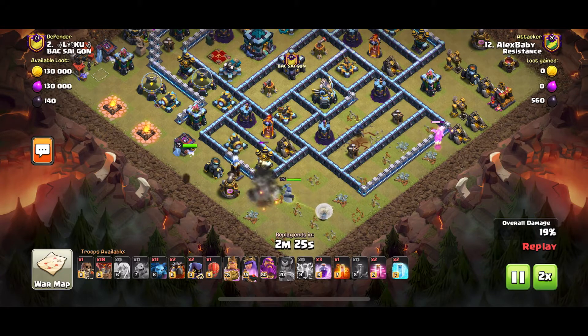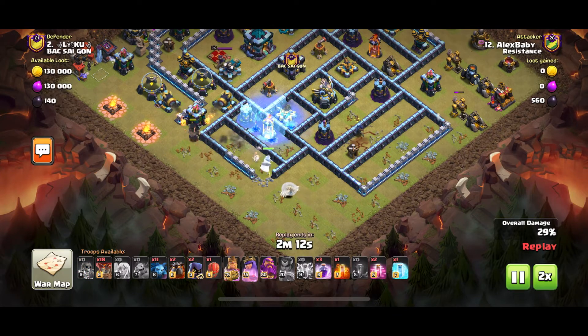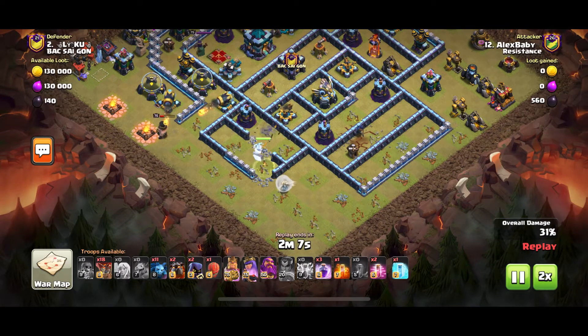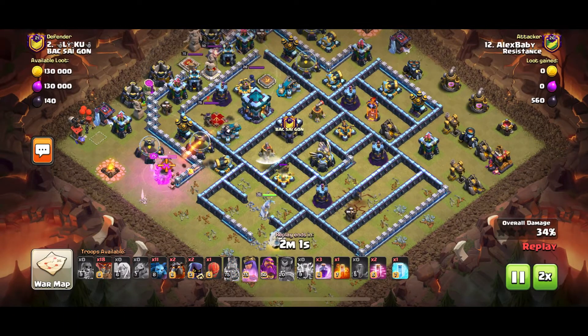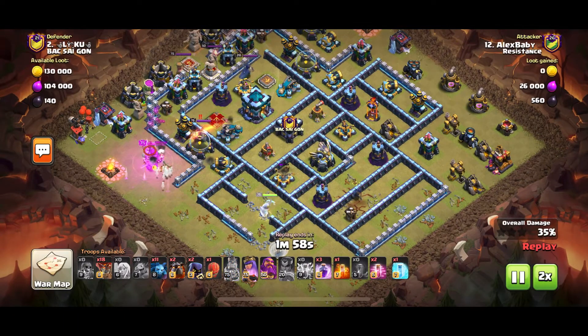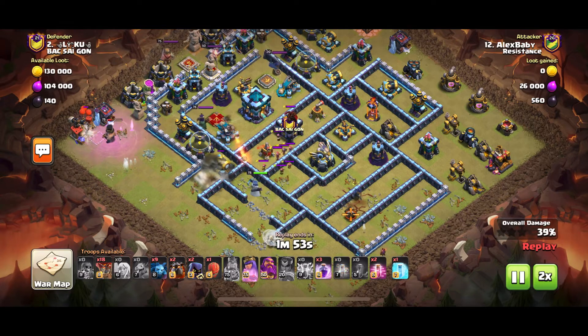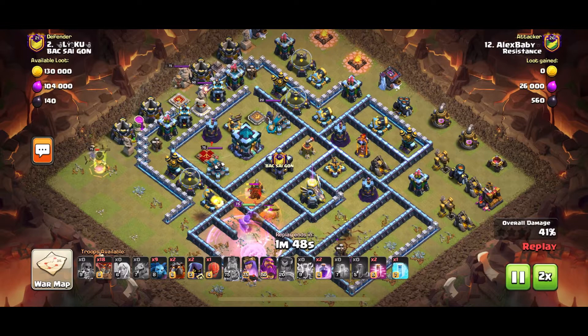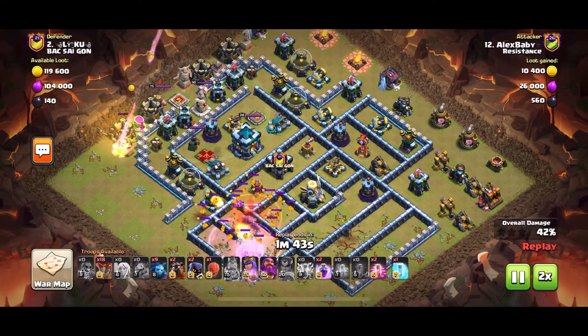He starts his Queen walk from 6, walking up, uses the Super Wall Breaker — he wants his Queen to go inside and get that single Inferno. He's got a second Super Wall Breaker and now freezes the Inferno, the Expo, and the Wiz Tower very nicely so the Queen can keep going inside and get rid of the Expo. The rest of the attack is a Lalo. The CC comes out — he's got a poison and a couple of Headhunters — the Queen gets rid of it nice and quickly. He still has two rages, two haste, and one freeze.